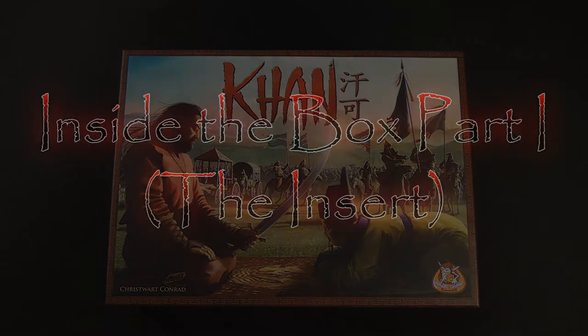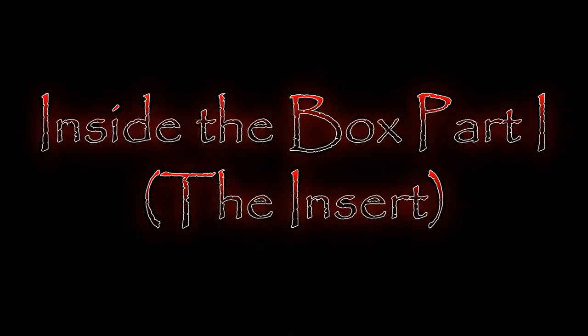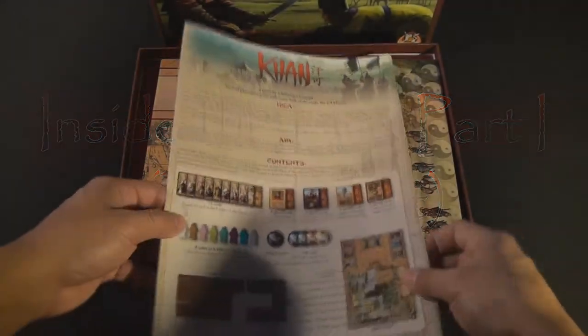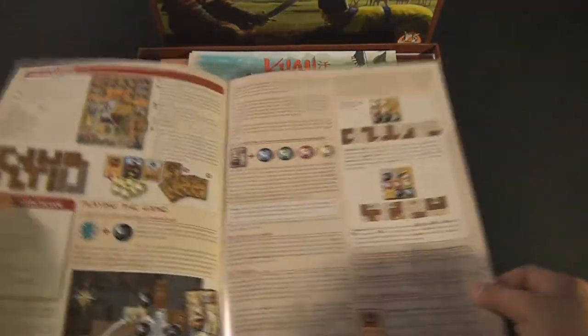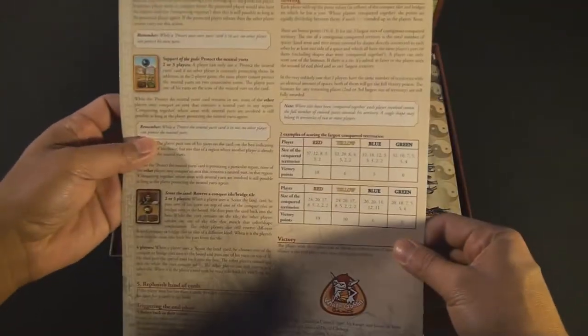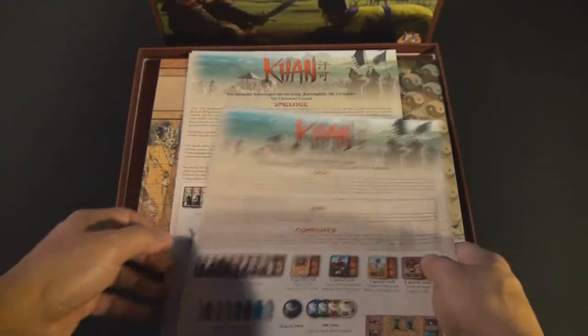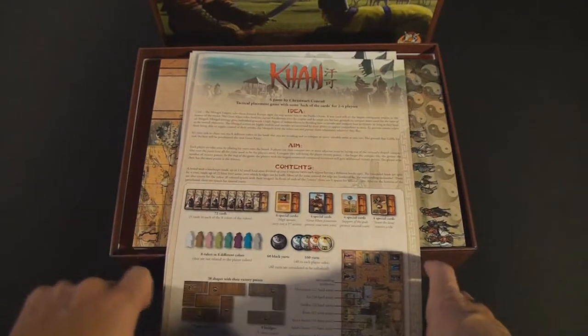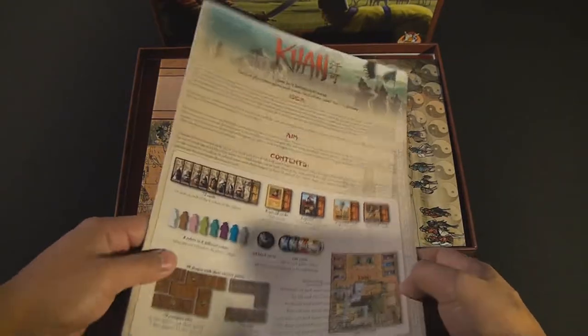So let's go ahead and open up the box and take a look inside. The first thing we're going to take a look at is the rule book. It is a 4-page, 8.5 by 11 rule book and very easy to understand. Don't let its shortness detract you from buying the game — there's quite a bit of strategy inside the game when you start playing. It plays a lot better with 4 players than with 2 players.